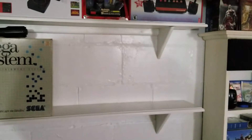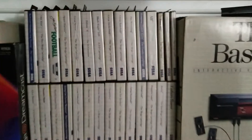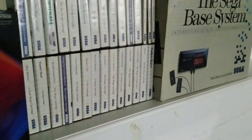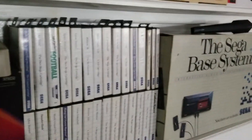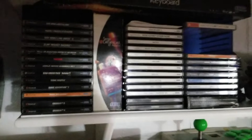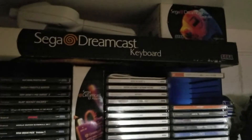Here is my Sega Master System collection — got a few games. The Sega Master System is kind of hard to find in the wild, at garage sales and flea markets. Same with the Dreamcast — not even that common to find. There's my Dreamcast complete in the box with the Dreamcast arcade controller, and here's a custom monitor that I hooked my Dreamcast up to — I painted it and everything. There's my small Dreamcast game collection, keyboard, and controller.